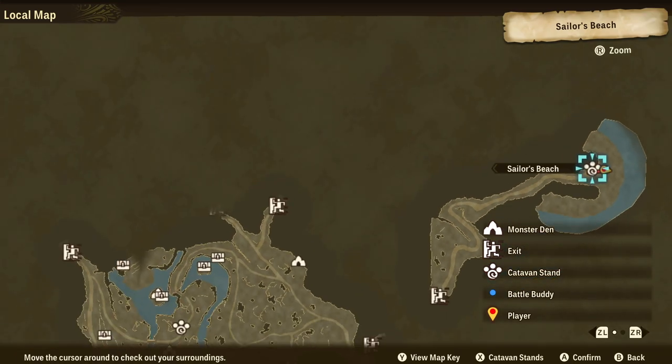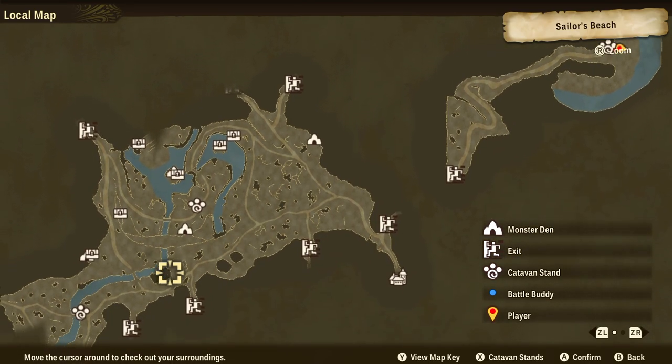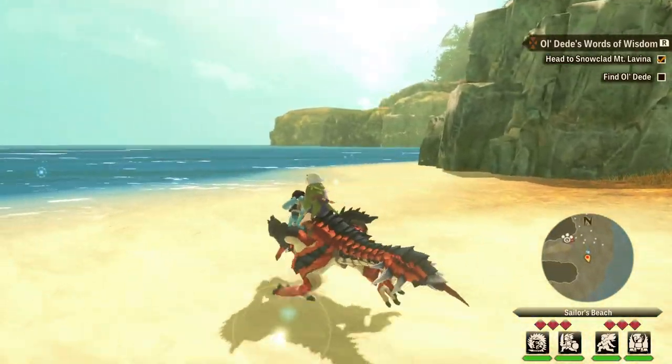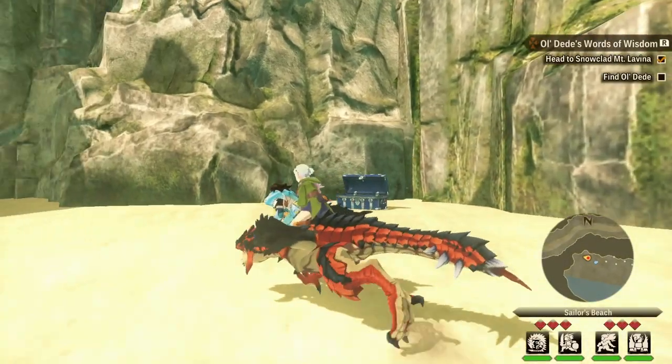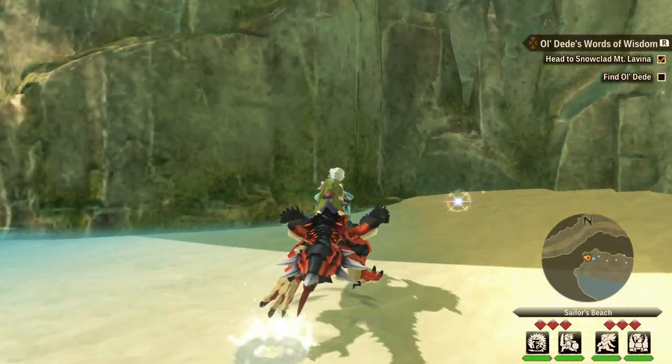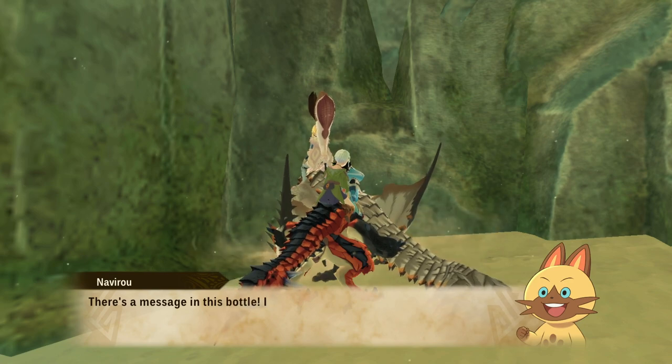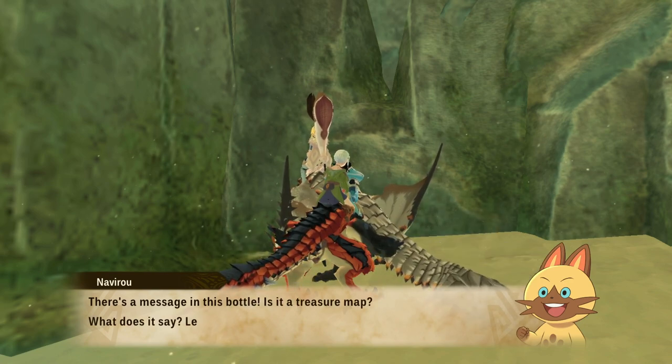But firstly, the beach. You need to aim for Sailor's Beach, and it is just literally around the corner from Ruto Village. It's where you first land in your boat, and if you come past the boat and head over in this direction, you'll find this question mark, and this will be the note for the next clue.